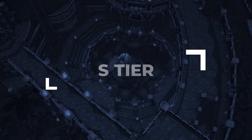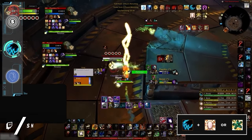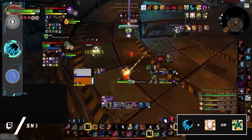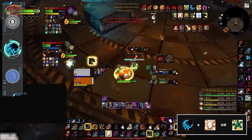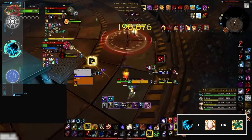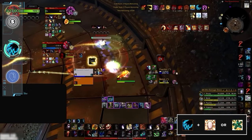Right now, there is one spec that really stands out in 2v2. Feral Druid is definitely the king of the jungle in the 2's bracket, having the perfect combination of damage, control, and defense. Unsurprisingly, the best 2v2 comp for feral is playing with the disc priest, since they continue to have great synergy. This is one of the most iconic combos in PvP history.